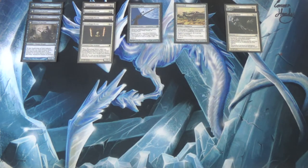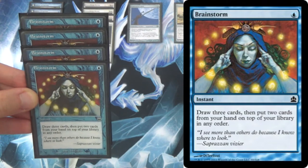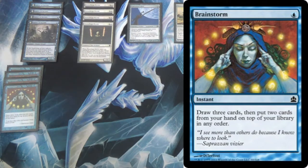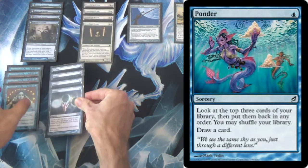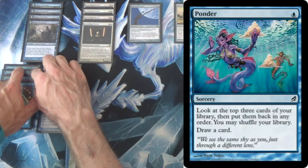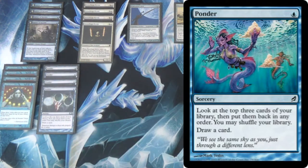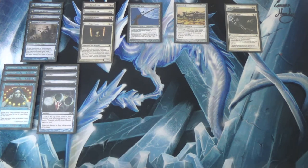Now, to what really makes a Delver deck a Delver deck aside from Delver itself — it's the instants and sorceries. Four Brainstorms and four Ponders. I think Brainstorm is either the most skill-intensive card in Legacy, maybe even in all of Magic, or it's number two behind Cabal Therapy. When you're playing a lot of fetch lands to maximize value, Brainstorm is sometimes just Ancestral Recall — play it correctly and it is Ancestral Recall.